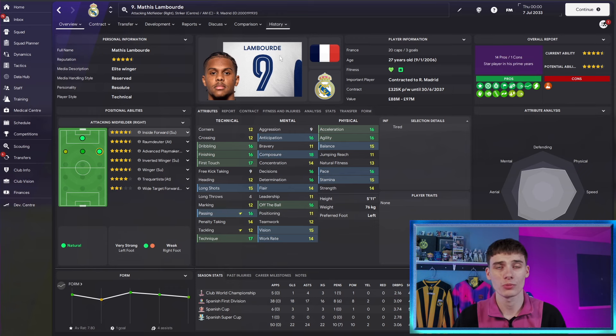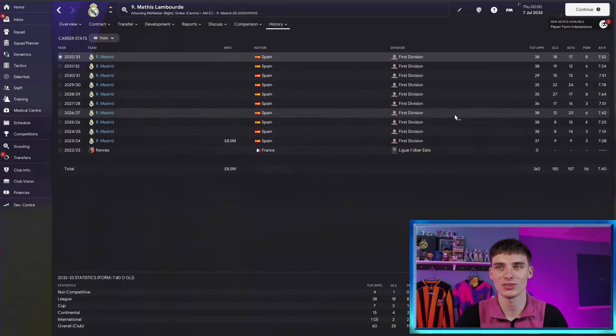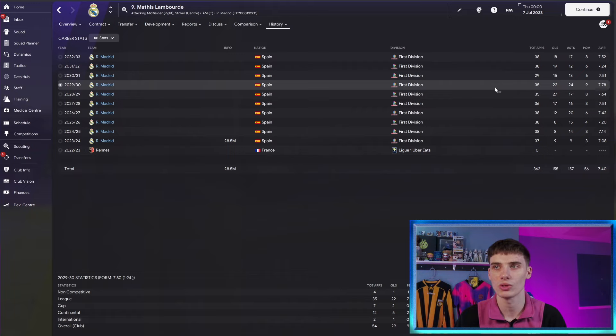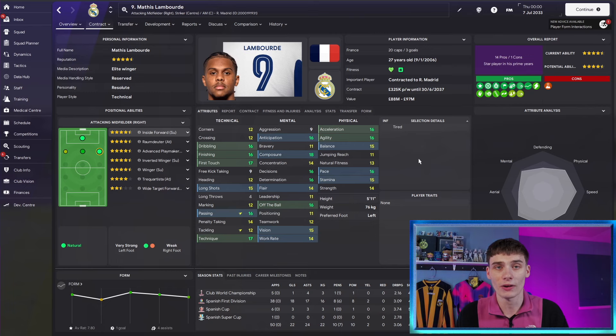These great attributes have helped Real Madrid's new number 9 absolutely smash it in the in-game engine. Since you last saw him he really kicked on: 12 goals and 20 assists in one season, and then an incredible 22 goals and 24 assists in only 35 league games — he didn't even play all 38 — with a 7.78 average match rating. Clearly, he is outstanding value for the price you'll pay.